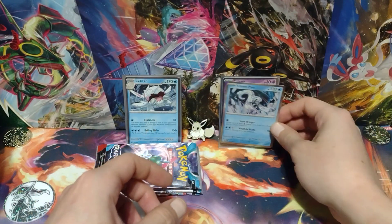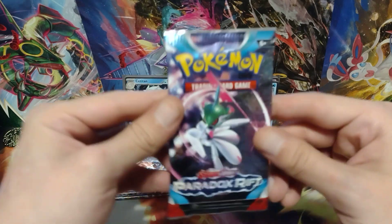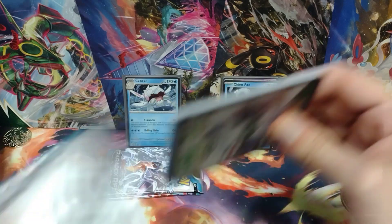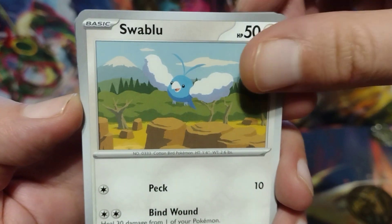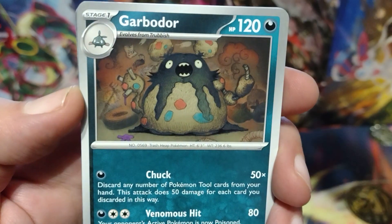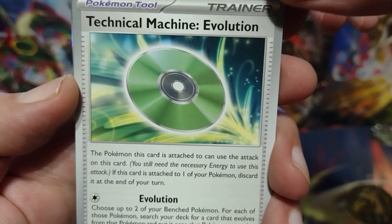I'm gonna put my Holo up right here. So you know that came from the Checklane Blister. On to the Triple Pack Blister. Here's the Code Card.